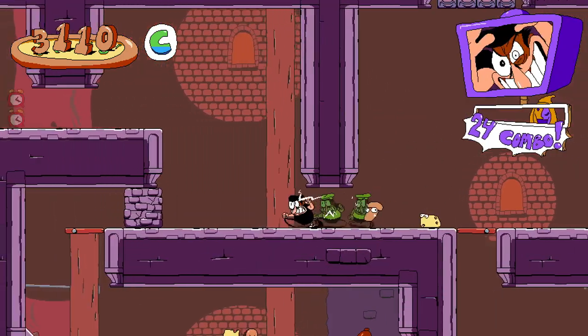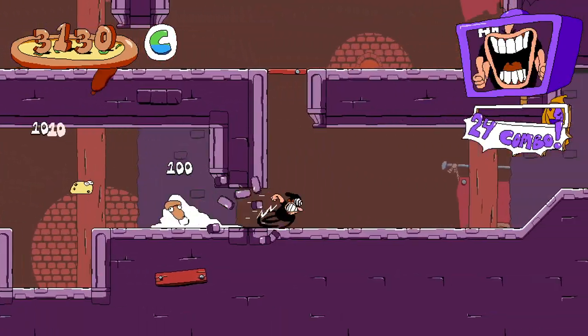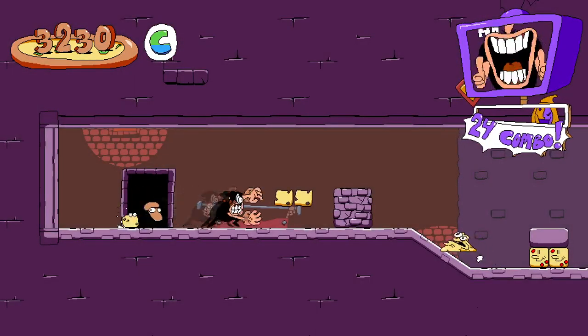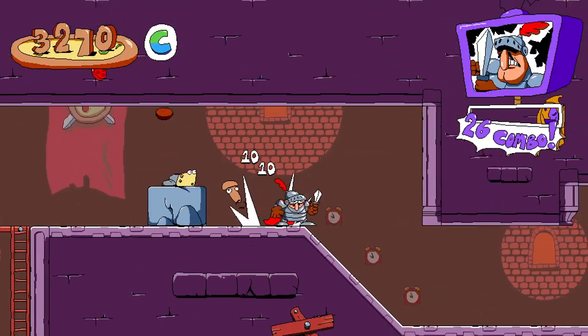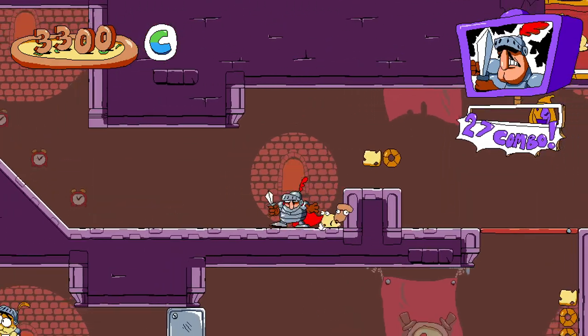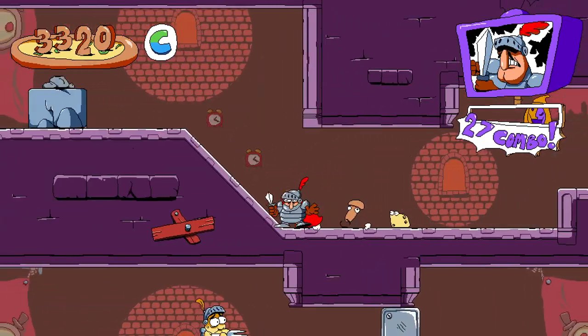Grab this dude, throw at him so you have points, churn, jump — actually just run. Run and slide and then hit him. I got lucky with that but if you want, you can hit the pizza box there. I messed up — don't forget to immediately jump here if you're going at the fastest speed.